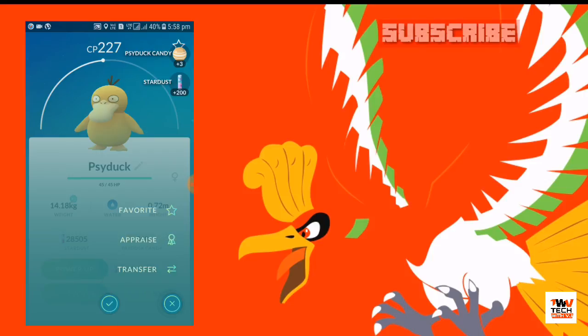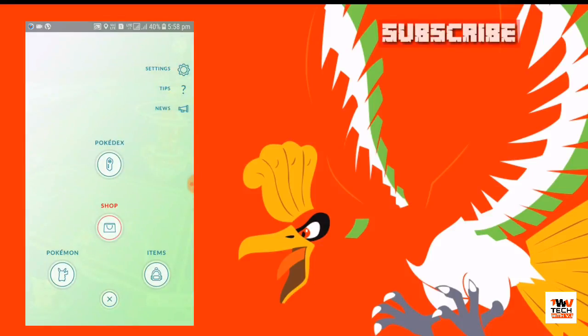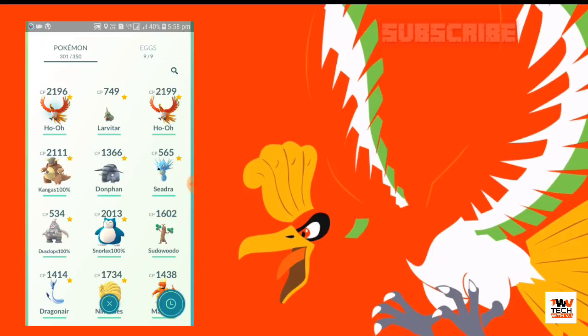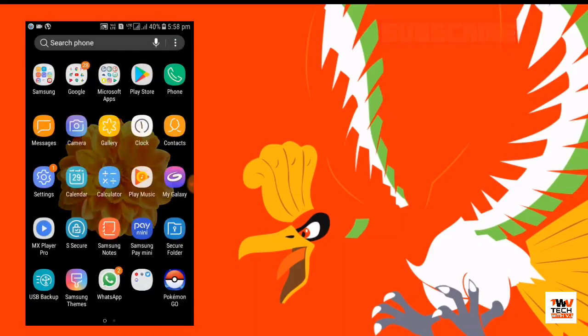Pokestops and Pokemon are available here, so this is a very easy hack. I will show you my two Ho-Oh that I caught — here you can see my two Ho-Oh. By this method you can hack Pokemon Go, spoof anywhere, and catch the legendary bird Ho-Oh very easily. That's it for today — we will meet in the next video, till then goodbye.